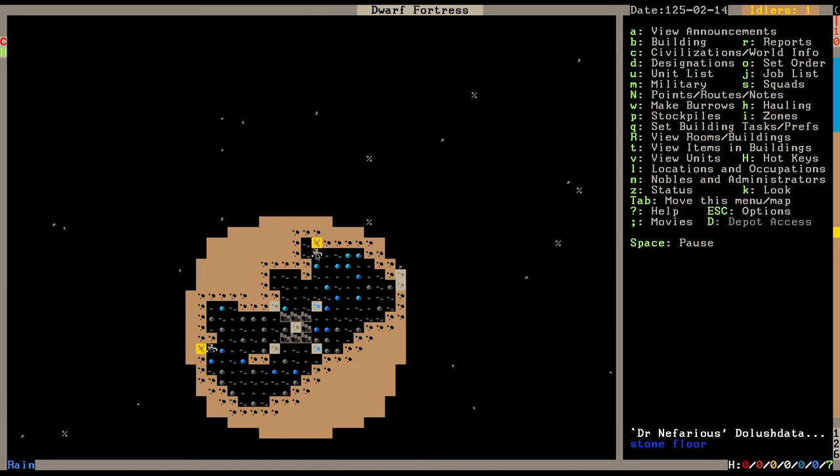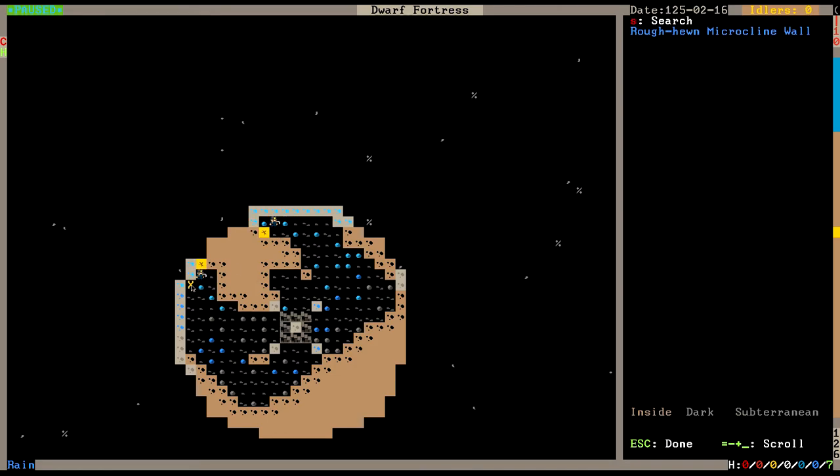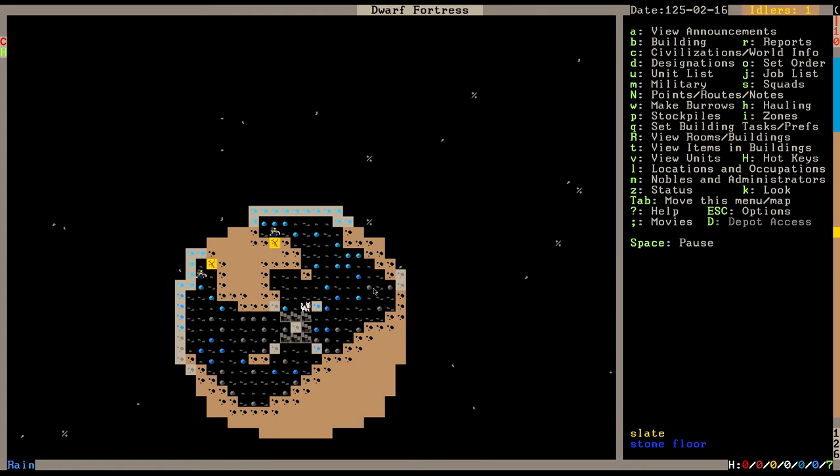We've got two little dwarves down here - Dr. Nefarious and Rio Raven are my miners, and you guys are just the heroes of this game right now. Because without you, we wouldn't be getting shit done. We have cobaltite, which is going to allow us to paint our buildings blue. That is an interesting side effect to this game because of the colors - microcline is cyan.